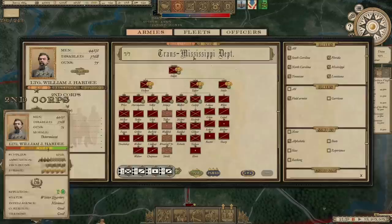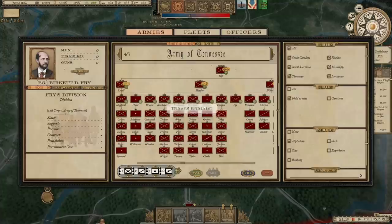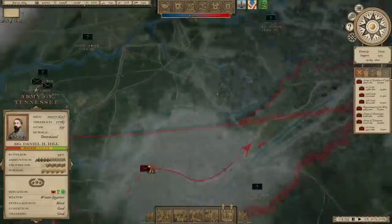So let's go to the Army of Tennessee. Hardy's already got a lot of divisions — it's almost going to be like operating an army here. About 10 days, 13 days — that's not too bad. About two weeks to add another 10,000 men.